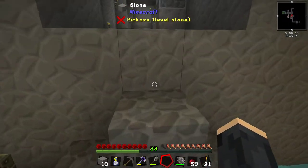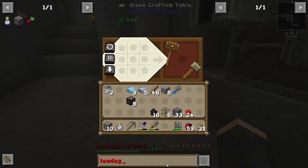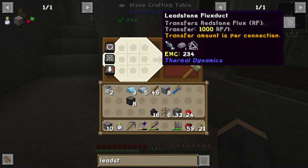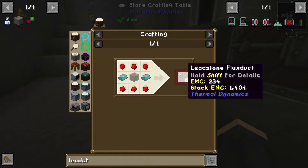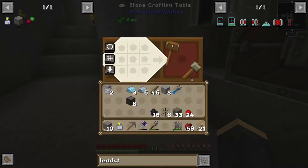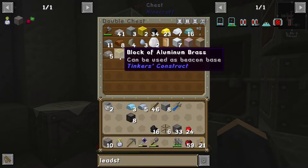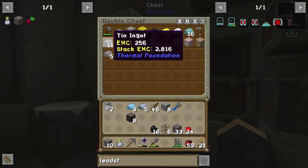Now I can show you about the leadstone energy conduits I was going to deal with in the previous episode. These are leadstone flux ducts — they transfer a maximum of 1000 RF per tick per connection. I think that's literally per connection, meaning if you have multiple connections to the same block, the line itself is not restricted; it's the connection point that's restricted.